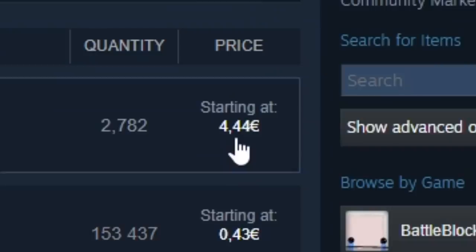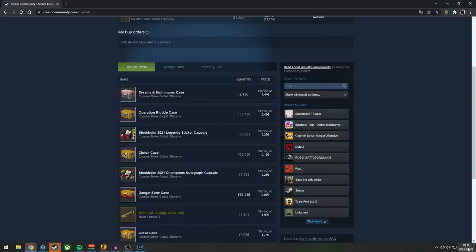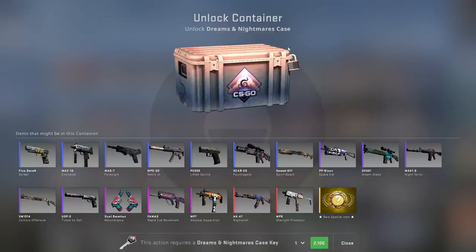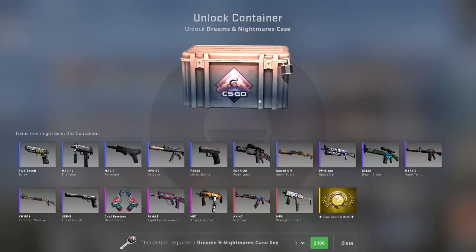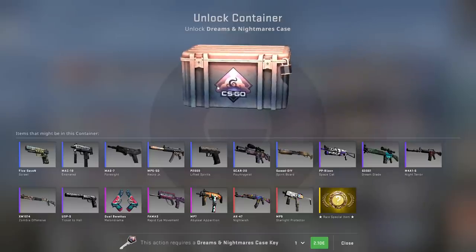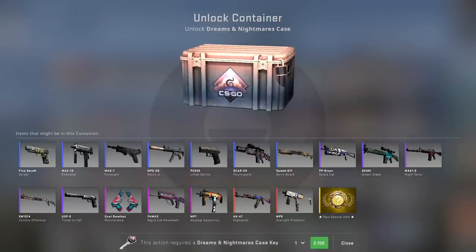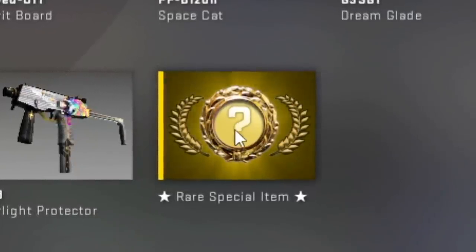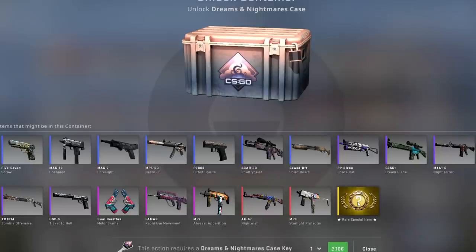On the market they're already at 4 euro, and by the end of today I think they'll be under 4 euro easily. The supply has just gone up like crazy. So if we're going to open cases now, we want to open Riptide because it's way cheaper — we're paying 11 times the amount just to open the Dreams and Nightmares case. Why? To get the new skins — the new blues, purples, pinks, and reds. The knife is not why we'd open this case, because if we just wanted the knife, we'd open Riptide, which is cheaper. We're opening this one and paying the premium only for the weapon skins.